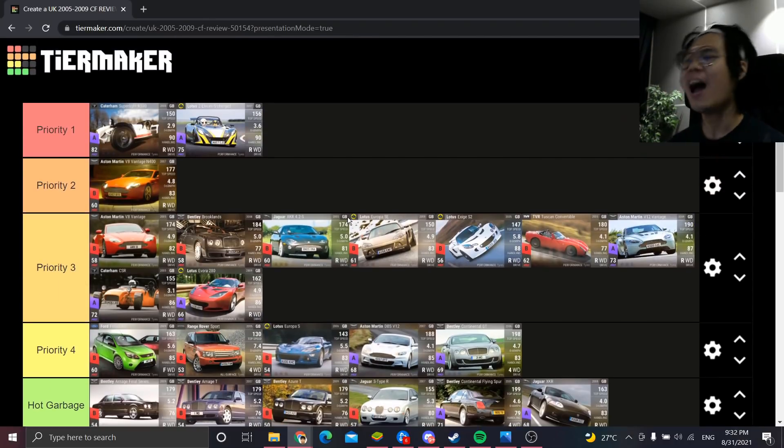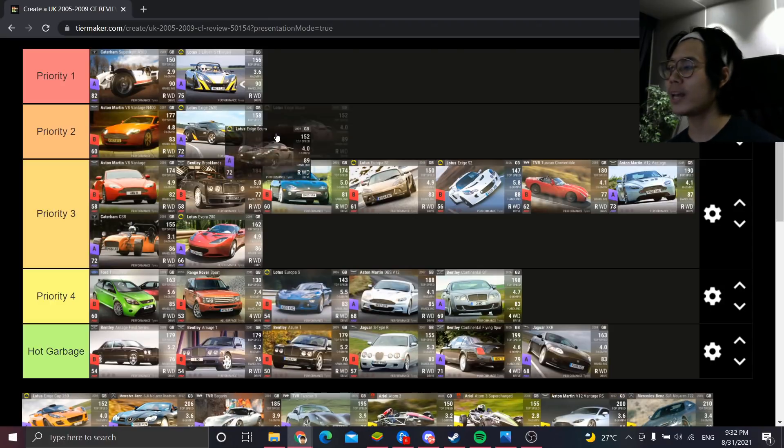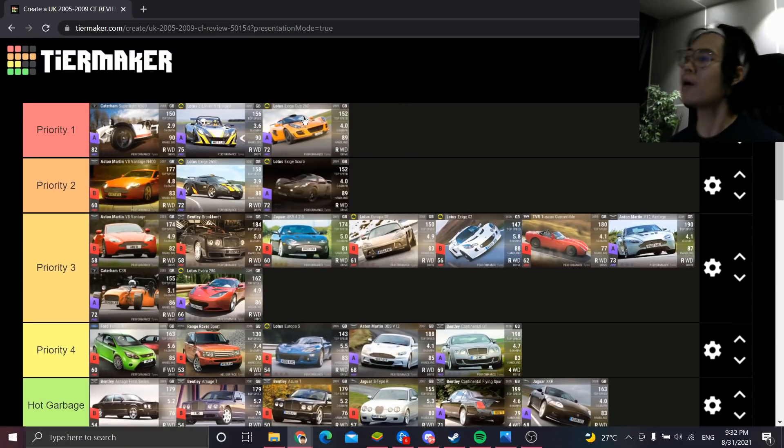The Lotus Evora 280 is Priority 3 — handles pretty well, MRA is good, but the 0-60 is very weak. The Lotus Exige 265e is Priority 2, and the Exige Skura is also around there, but the Exige Cup 260 is Priority 1. Although all three are RQ72, the orange Cup is the lightest, has the most MRA — 3.9 and 89 versus 4.0 and 88 for the others. The Cup is the car you want, but I've never unpacked one despite getting the Skura and three 265e's.